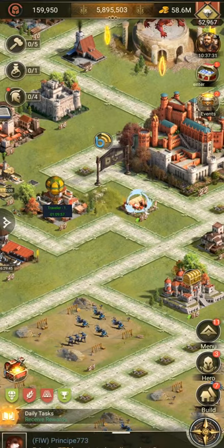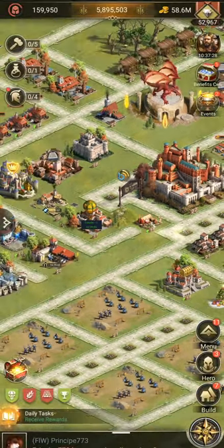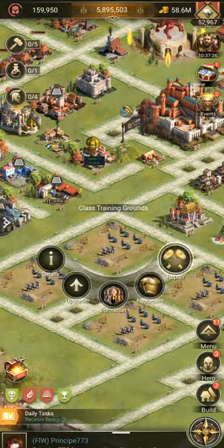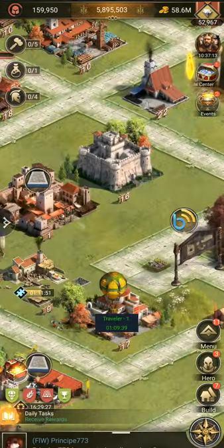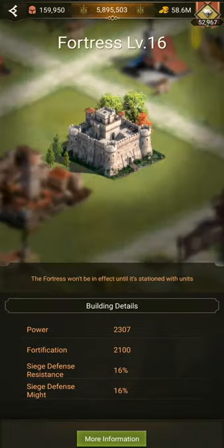Other buildings you can focus on are the training grounds, as they do increase the amount of troops in your legions and therefore make it stronger when you need the power, and increase the load to gather more resources. And the last building to talk about is the fortress. Increasing the level of it will not just benefit you against enemies during rock, but it will allow you to hit your farm many more times when you want to take the resources from it without zeroing it, as each level increases the durability of the castle.